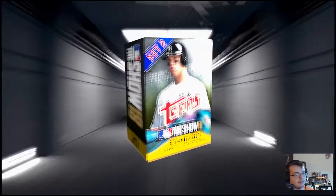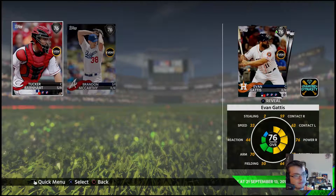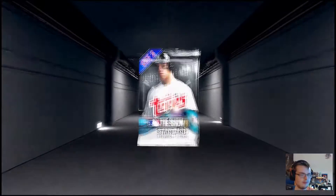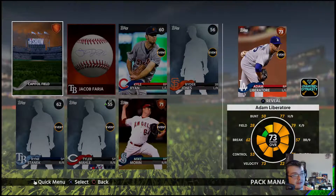Let's get this 20-pack opened up. Tucker Barnhart's a silver? Probably just mainly based off his fielding. Brandon McCarthy. And Evan Gattis! I'm a big Evan Gattis fan, but I already have JT Realmuto and he's been a beast for me thus far. He might go Diamond this year — you never know.